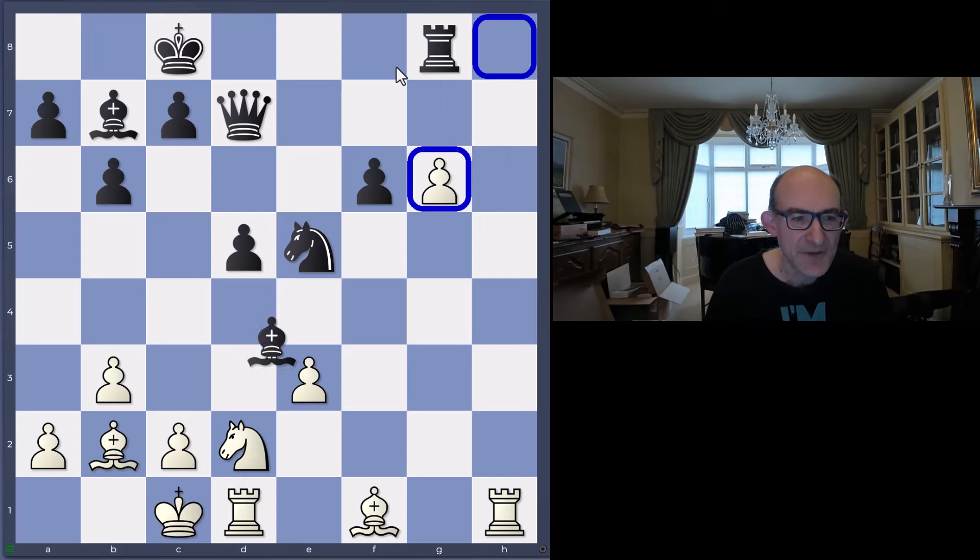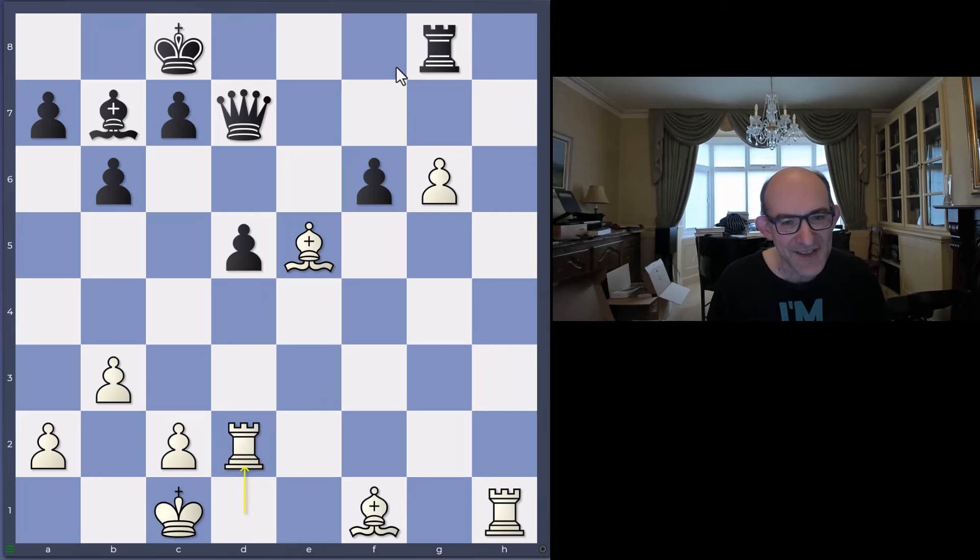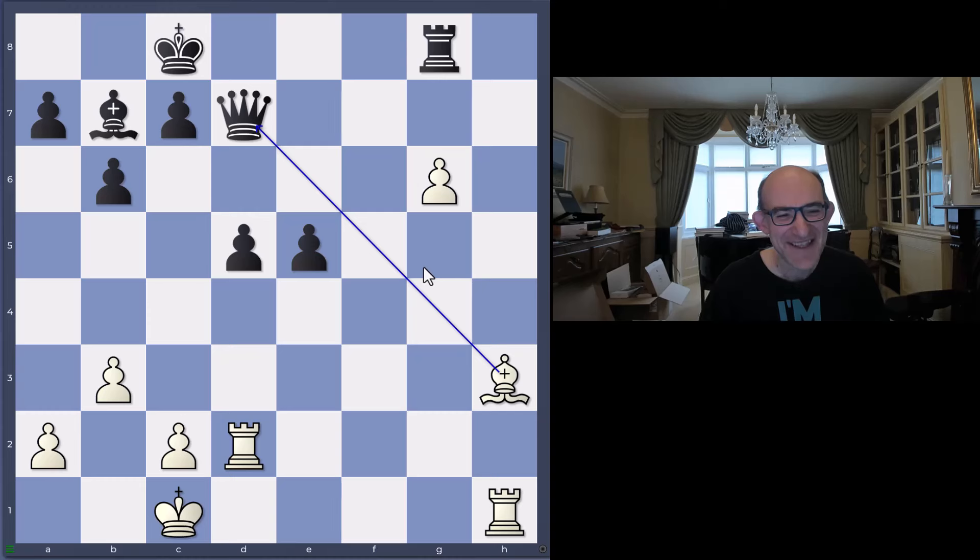Here, Leela's avenue of attack on the g-file is finished, now starting on the h-file. Black plays bishop takes c3, white plays bishop takes c5, and black played bishop takes d2 - black had decided to swap off pieces, clear everything off and make it nice and easy. But after bishop d2, rook d2, the engines are saying minus 2.46. The problem is that after f takes c5, obviously black shouldn't do this, white plays bishop h3 and the queen is pinned.